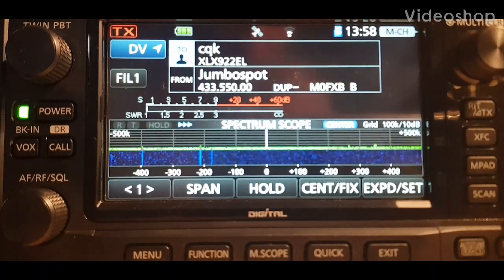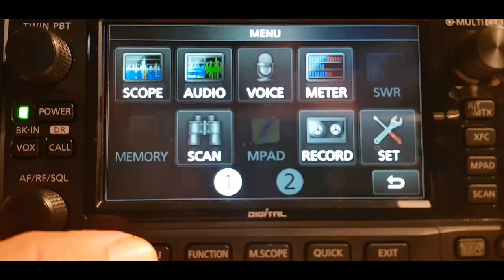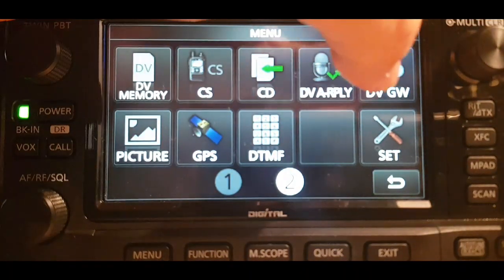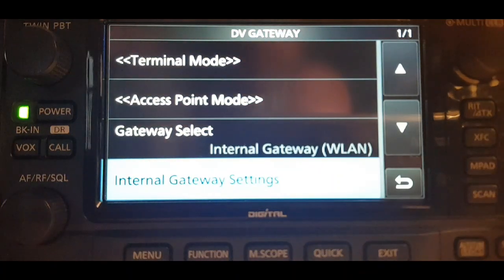M0 FXB, we're going to try and get you into terminal mode. We're in normal mode now, so we're going to go to Menu, then number two, DV Gateway. We've already turned on Wi-Fi — you know how to do that — and joined to your router.